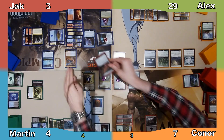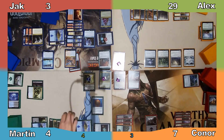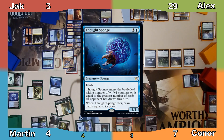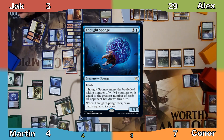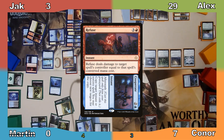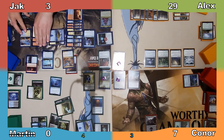Connor equips Bloodthirsty Blade to Jack's Drake and passes the turn. Martin responds by flashing in Thought Sponge, to which Jack responds by casting Refuse, dealing Martin 4 damage and reducing his life total to 0. Didn't see that coming.